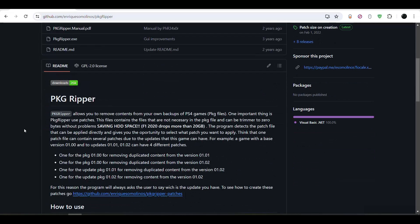How's it going everyone, BrutalSyme here. Today I'm going to be showing you how to make your PS4 game sizes smaller and save disk space on PS4 11.00 jailbreak and lower. So this tool is called PKG Ripper.